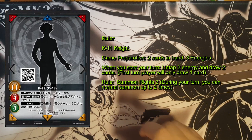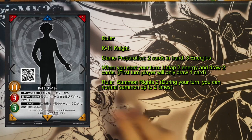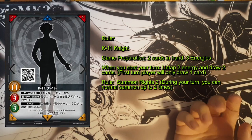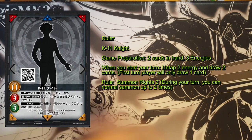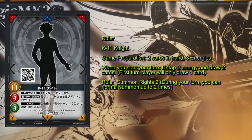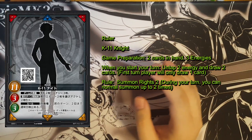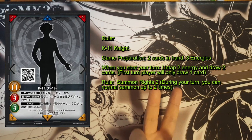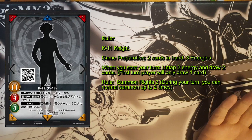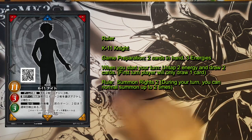You start with three energy but can only untap two energy every single turn, so you need to be very careful how you use your resources. Even though you have three energy, you can only untap two - so are you going to use all three energies and survive next turn with just two, or use one or two so you have three available next turn? This also affects how you create your deck balance, because some monsters cost a lot of energy. If your deck is full of three-energy cards but you can only untap two, you can't use them.